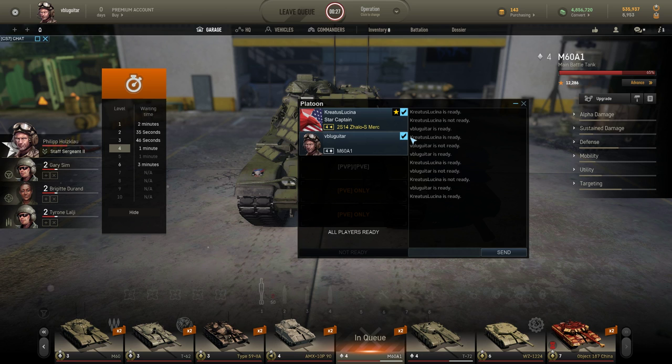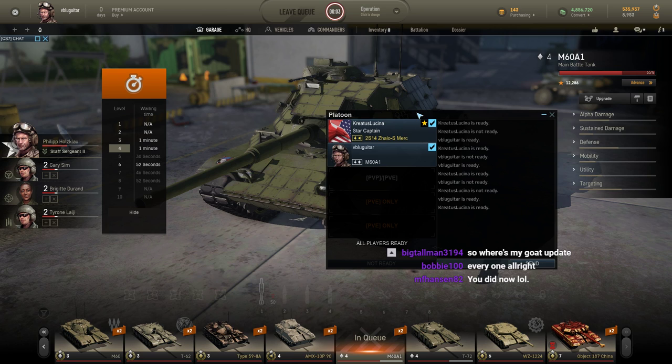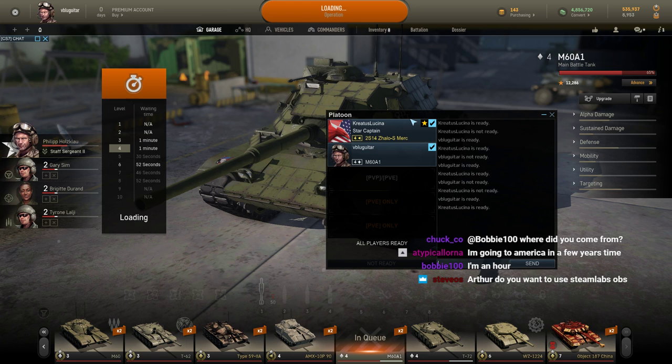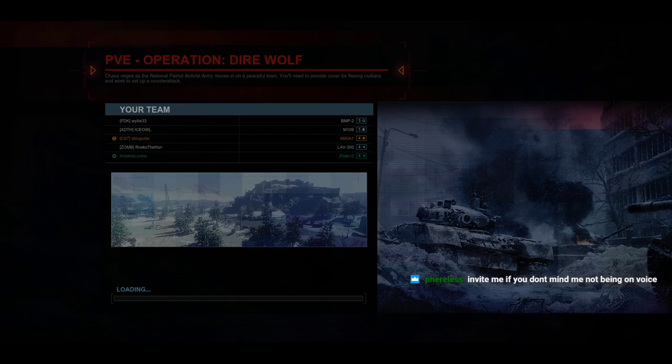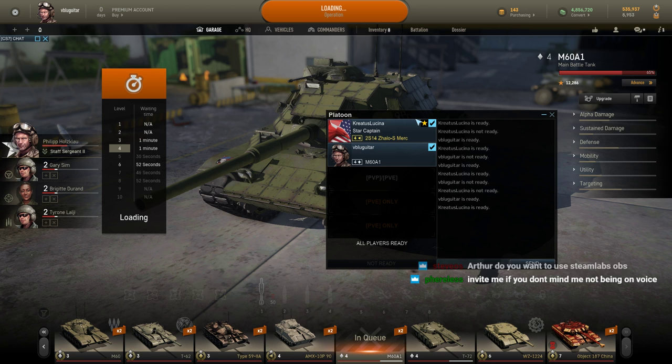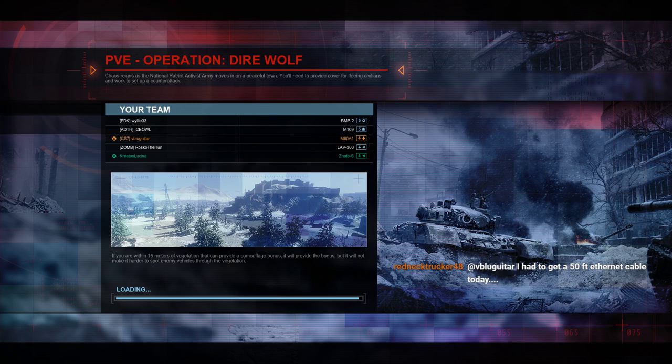Let's go. For some reason we were playing on easy — not going to make any experience or money doing that. Fearless, we'll invite you on the next one. I've got to do — you know how to invite fearless? He'll have to send Kyle a friend request since it's Kyle's platoon. You'll have to send Kyle a friend request — the username is P-H-E-R-E-L-E-S-S, something like that. Fearless has a 50-foot ethernet cable? What? It's huge.